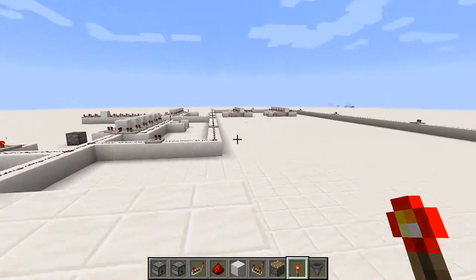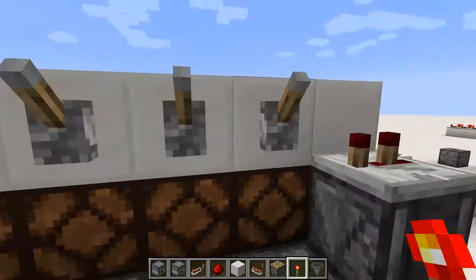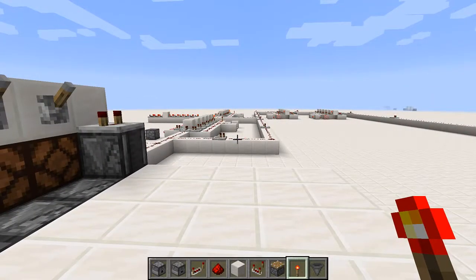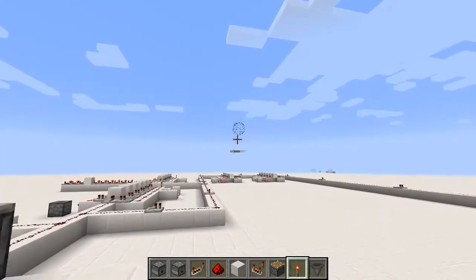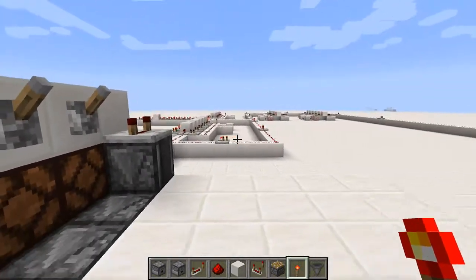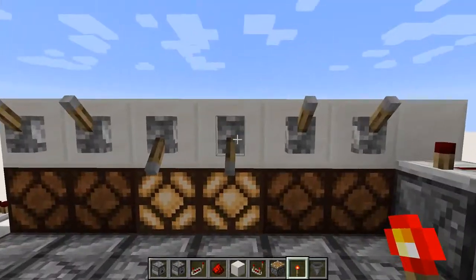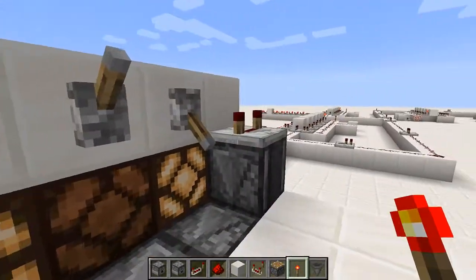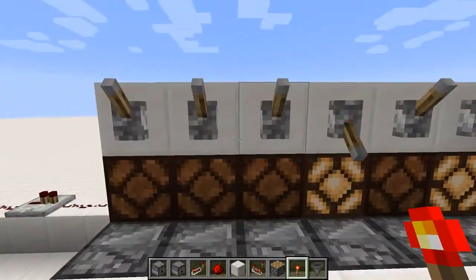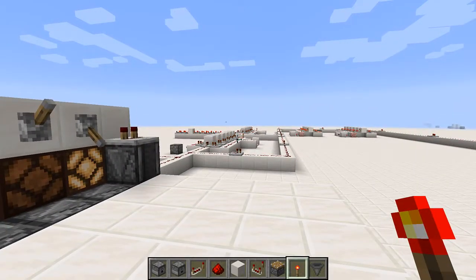Say I want to activate that one there because I remember the code for it - you input the code and right-click the repeater, and firework! Now say we want to activate one of the other ones - input the other code and a firework pops out a different place. Same thing for the other two - I totally knew that - and the last one like that.